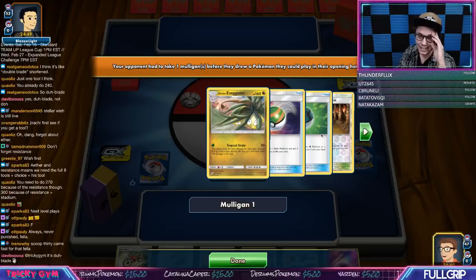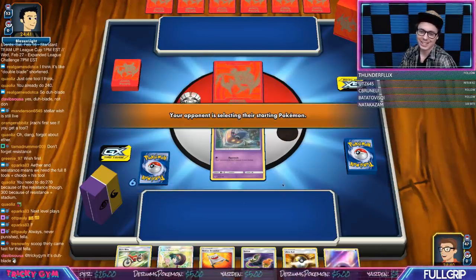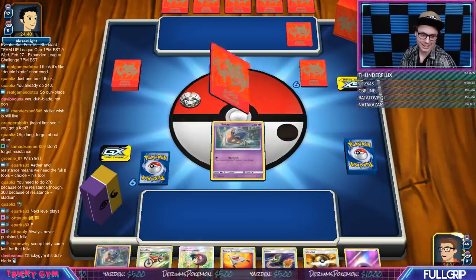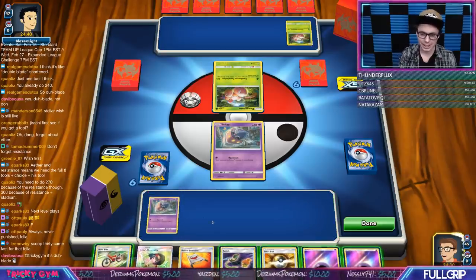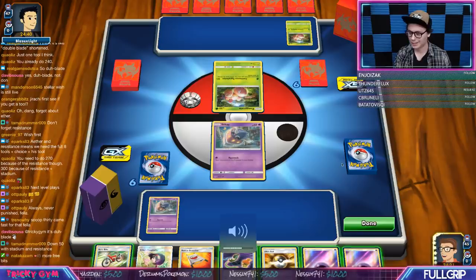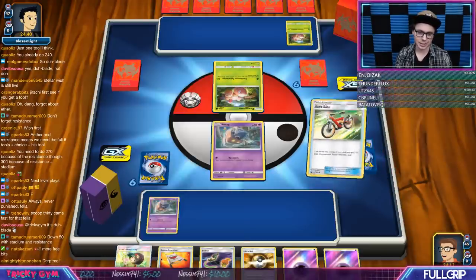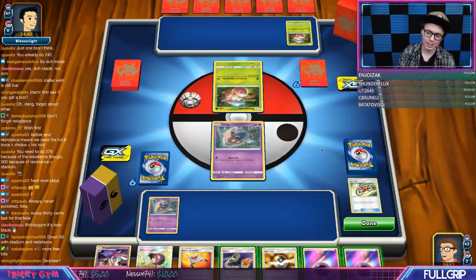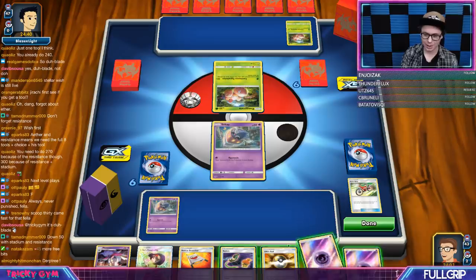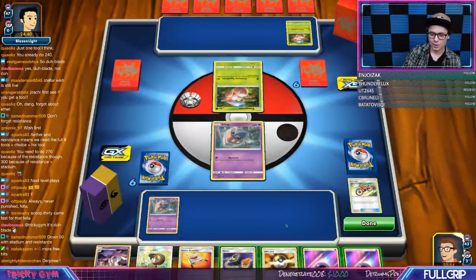Why am I playing against an Executor deck?! I just had such a good time rocking that Pikarom deck with my Dewblade and now I'm playing against an Alolan Egg deck — have mercy. This might be fine though. Going to Acro Bike first and see what we get — Malamar, I'll take it. I could have taken the Viridian Forest since I have a Rescue Stretcher but it's all good.